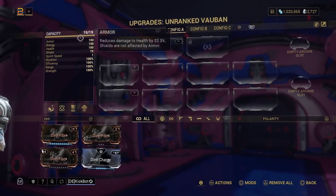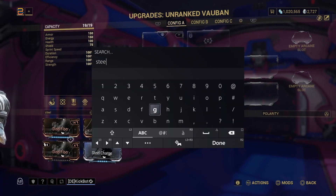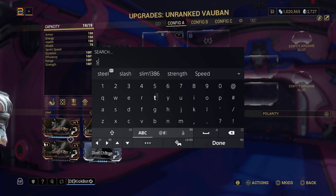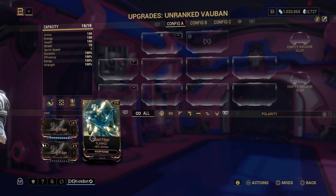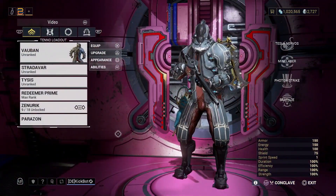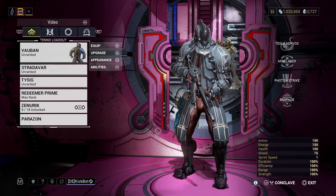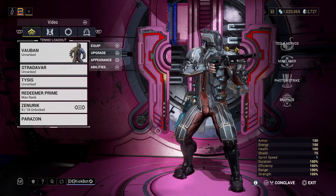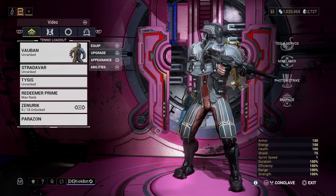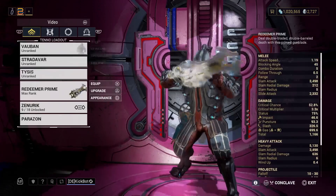Throwing Steel Fiber on, our armor which started at 33 is now 315 — though still only 33 and a third percent damage reduction. The higher that armor number, though, the better. The higher the number, the more that cap will go up. So those are the four mods to focus on: Flow, Vitality, Redirection, and Steel Fiber — because that combination gives you survivability early in the game.